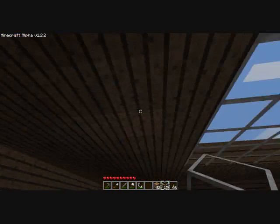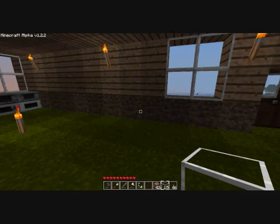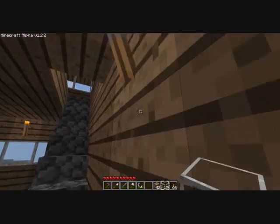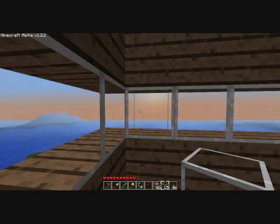This is the second floor of the house. And I made some stuff down here. Voila. It's all good. I've got glass everywhere. Up here I like to be during the sunsets and sundown. You just get a perfect view of the sun.